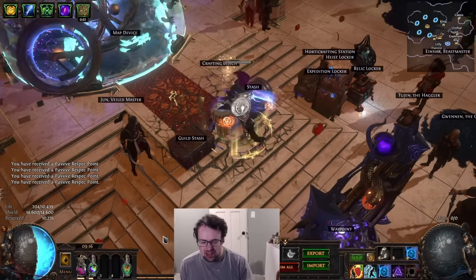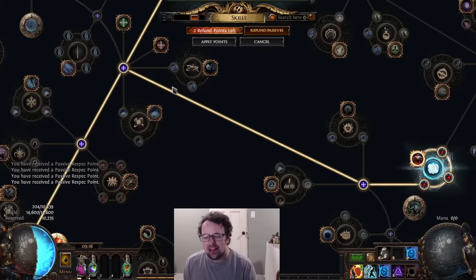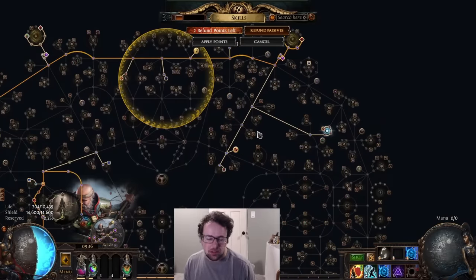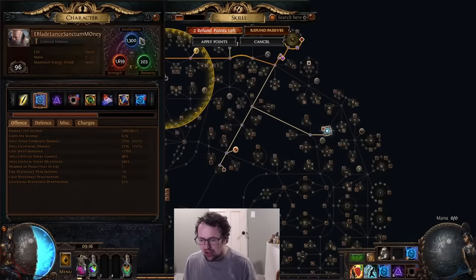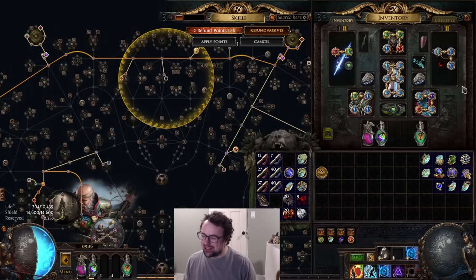There we go — 98% crit, which is a lot healthier. We have a lot more ES and our damage just went through the roof. The AoE stuff was just a fun factor thing with Flame Blast; it wasn't really the proper way to scale the build. But now we have a little bit more int, more scaling, and our crit cap back.